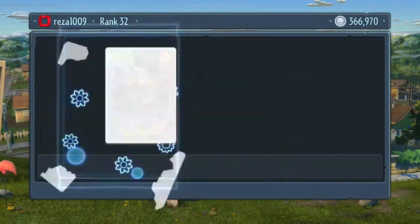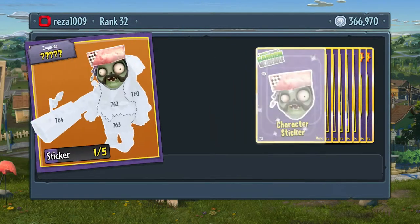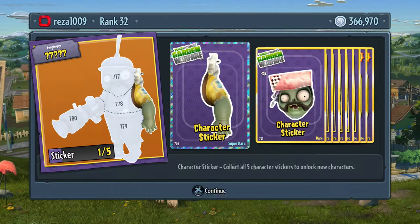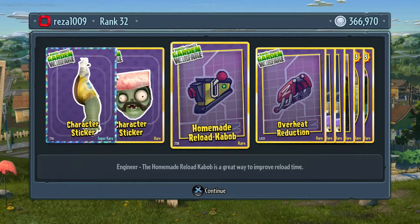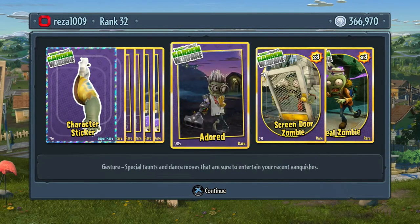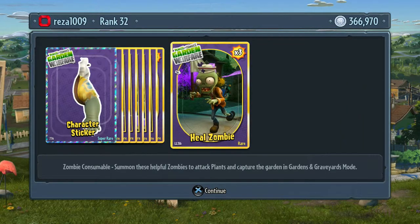Let's do another zombie one. We get character pieces in these ones anyway so it's not a whole big deal. More character pieces - two for the Engineer. A kebab! A lot of other nice rare stuff, a lot of Scientists, and no skip star challenges - so they aren't guaranteed.